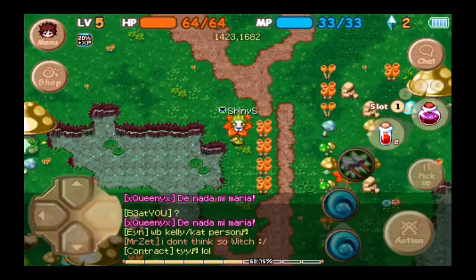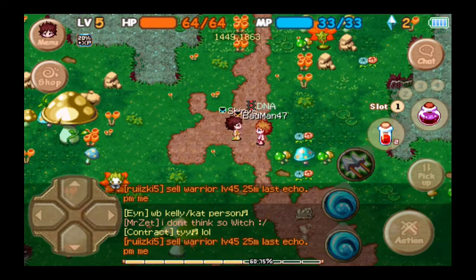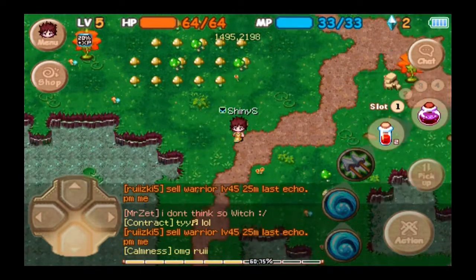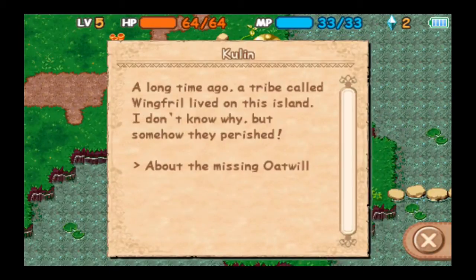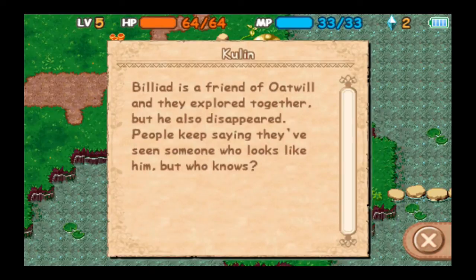Okay, down here. He can't even talk to me — he would probably just ignore it or say something back in gibberish because he's on the other faction and you can't read it. Down here to Cullen. Now let's actually do the real thing why we came here. This island — a long time ago, a tribe called Wingfrill lived on this island. That's why it's called Wingfrill Island. I don't know why, but somehow they perished. About the missing — Oatwill. He's a well-known adventurer on the continent. After this island was discovered, he was one of the first to travel here and explore it, but he disappeared a while ago and has never been seen since. Bilead is a friend of Oatwill and they explored together, but he also disappeared.